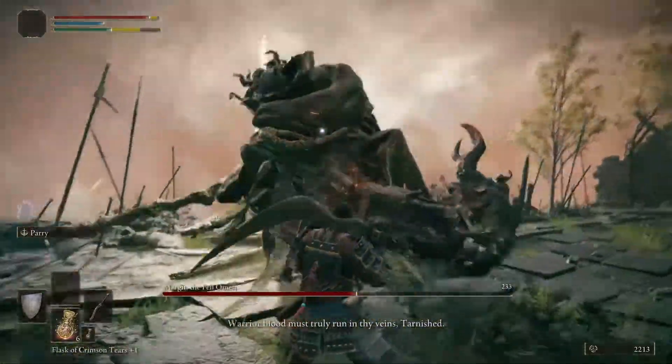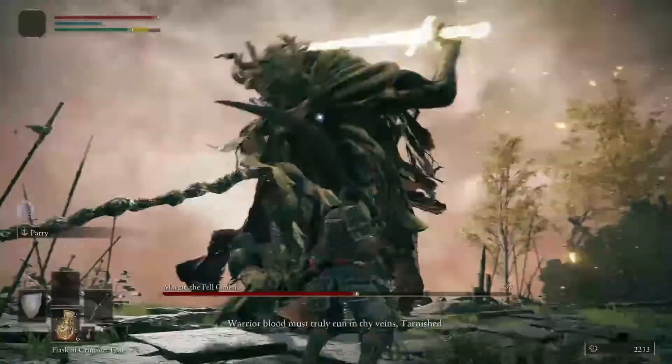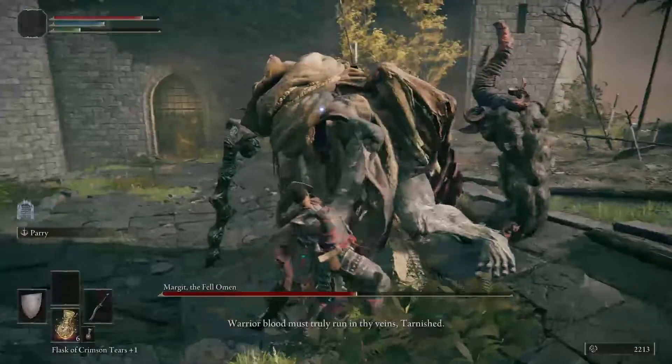Roll, slash. This combo here is dangerous — if he does two quick slashes at your shield, always dodge diagonally right, or else he'll break your stamina. But if you remember that, it's another opportunity.